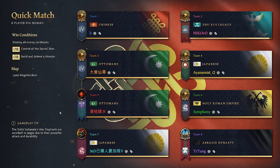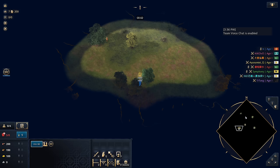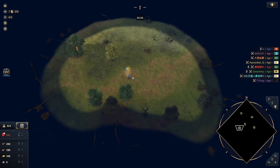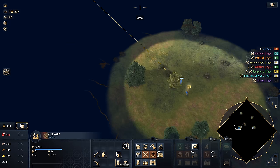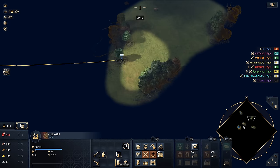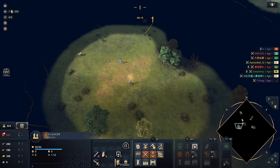G'day fellas and welcome to the perfect FFA game. Today I'm going to demonstrate exactly how to go about playing your free-for-all games and coming up with the perfect strategy. I'm going to opt with the Chinese here just because the Chinese typically are the most versatile civilization. They are a powerful civ in the early game, extra powerful in the late game. I've just found myself a little berry bush up here, don't mind if I do.